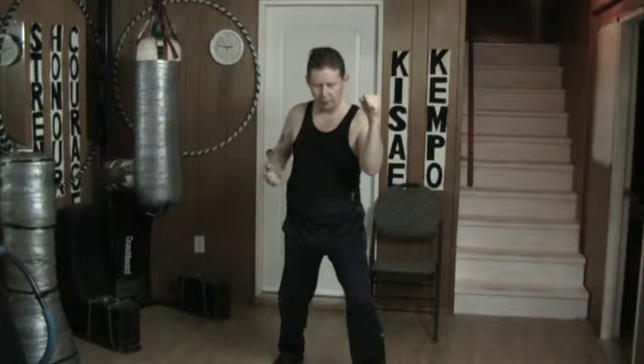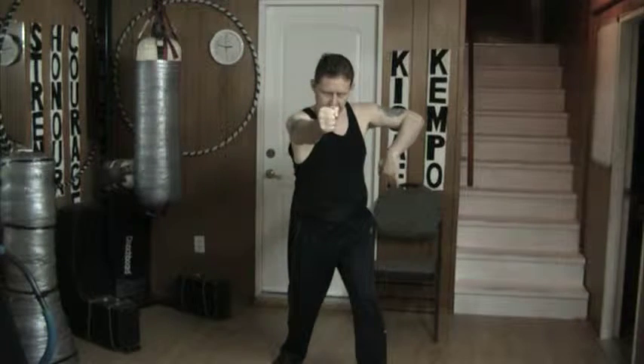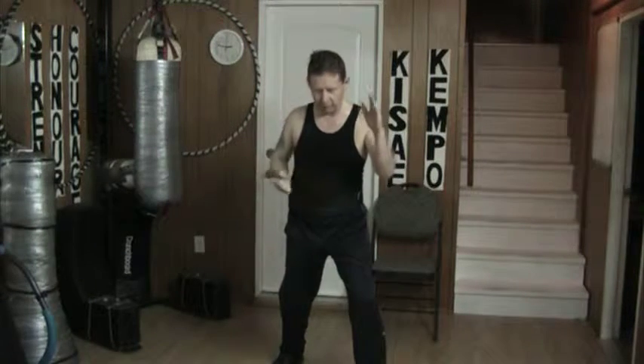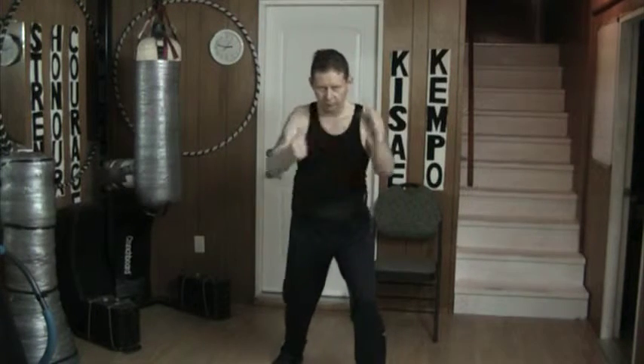The idea is that I start from here. If the punch comes in here, I simultaneously block to the side and counter. But if the punch comes over to here, I come down on top and then right over the top. So it's either this or this.